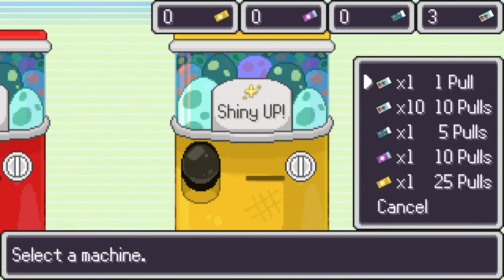Those eggs do not go into your team after hatching — they're going to be available to you for your next run. The machine that you choose to invest in depends on what you are farming. If you are farming high-cost starters, you are better off choosing the legendary up machine. If you are farming shinies, go for the shiny up. And finally, if you are farming rare egg moves, go for the move up one.